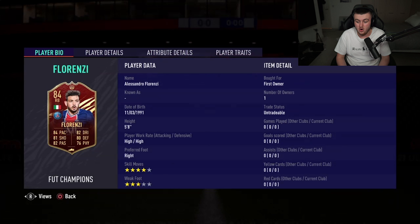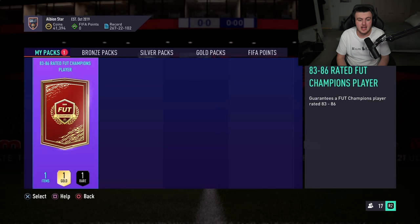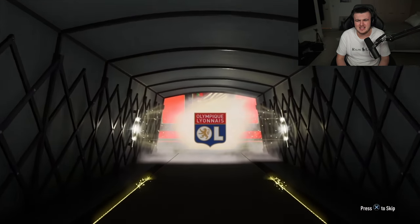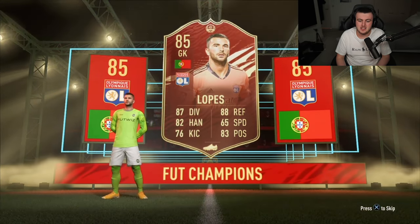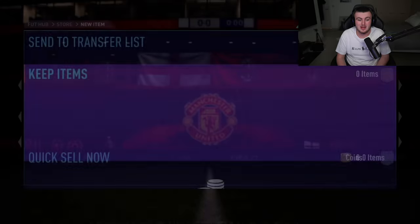Anton wants to do another one, so we'll be back in a second. Anton has another pack to open — let's see if we can get him something decent. Please be a walkout again EA. It is a walkout — come on, good nation please. English? Portugal. Joao Felix! Oh, it's Lopez. I thought that was going to be Joao Felix. I really did, I got so excited. Unfortunate but not the end of the world. It's half decent rating-wise, but I really thought that would be Joao Felix.